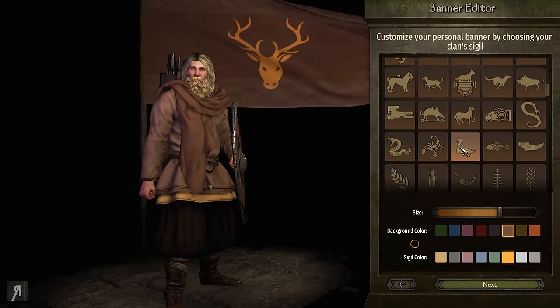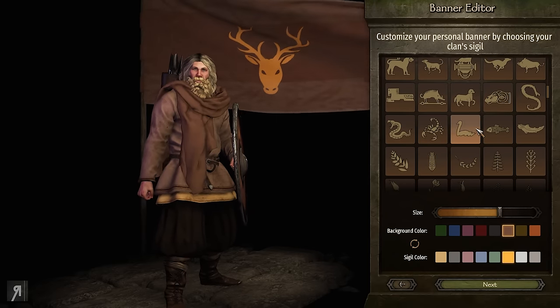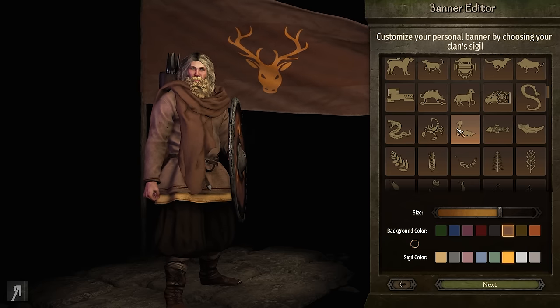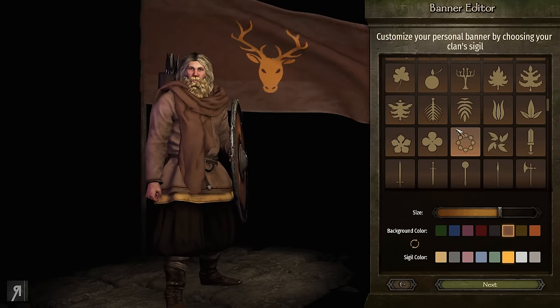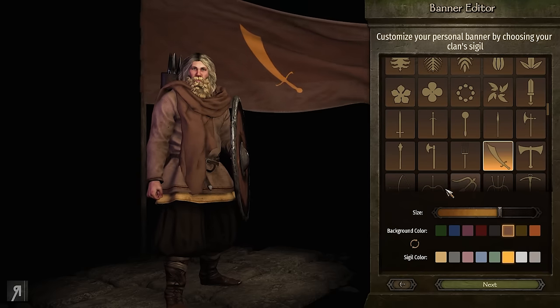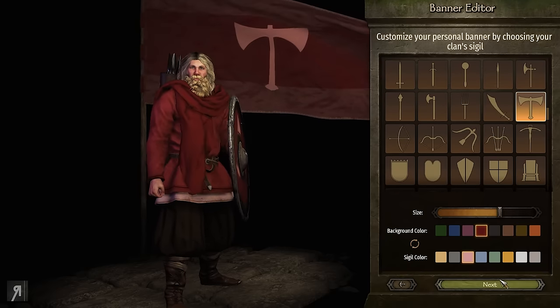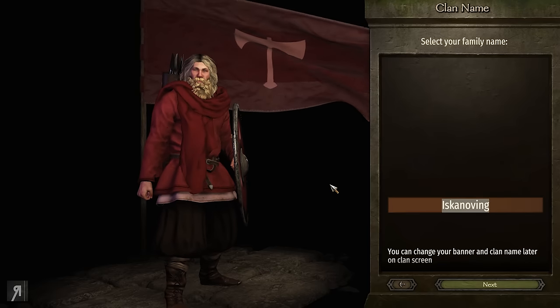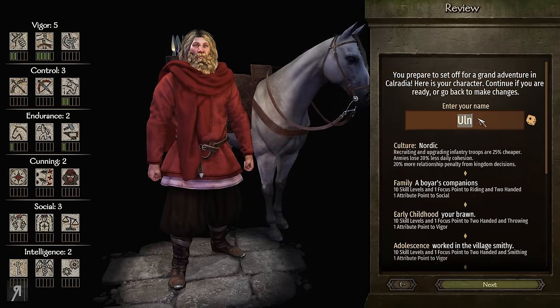Starting at age 40 might be pretty good because then we have a little bit of an easier time in the early game, and we're still able to have children in those first 10 years — at least I think male characters are still able to have children up until that point. Anyway, we're going to go for a big two-handed axe and we'll just call him Bear Tilt.